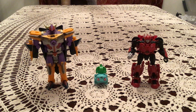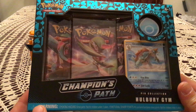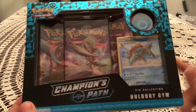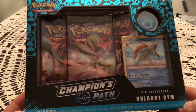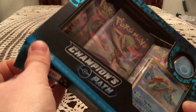Hello again, everybody. This is Gotta Transform All. I have today the second of the three first wave pin blisters for Champion's Path. This one is all around the Hullberry Gym — obviously Nessa's Gym. Got the pin for the water badge, the Dreadnought Promo, and three packs of Champion's Path, which I'm very excited for. Let's go ahead and get right into it.